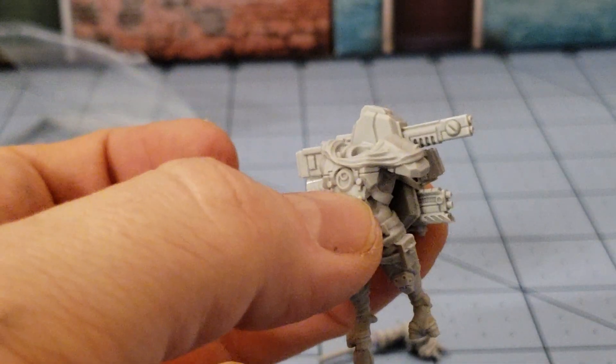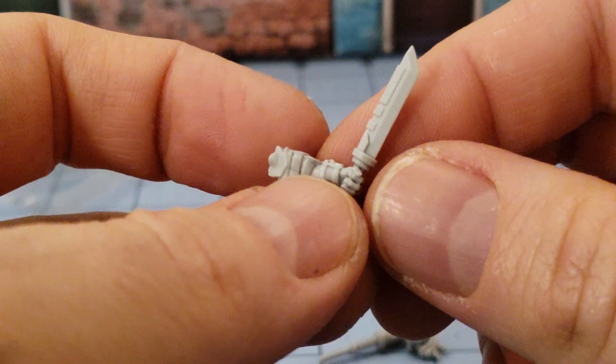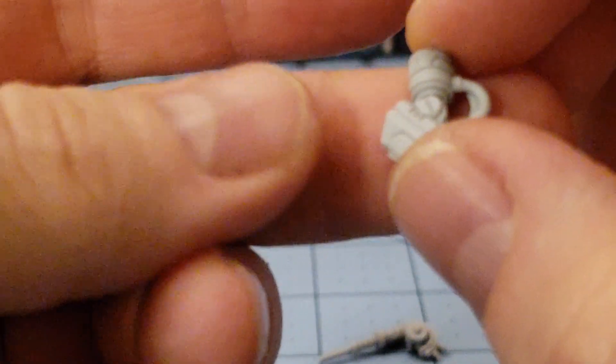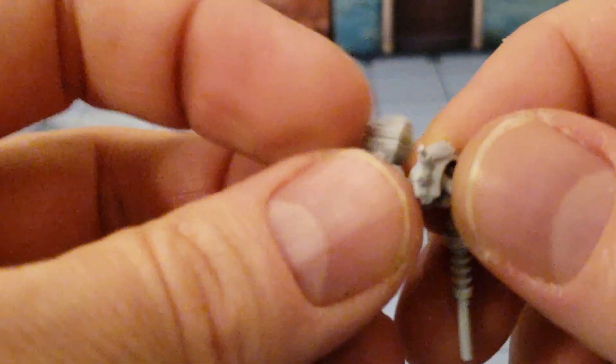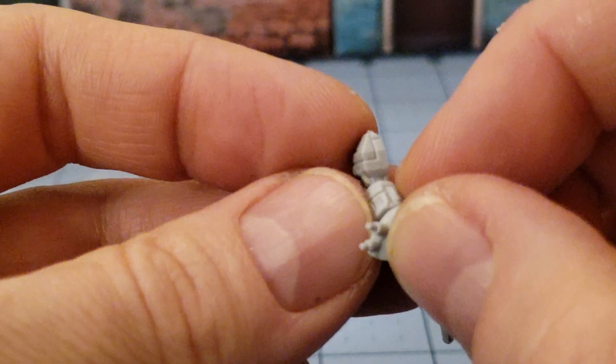One arm has a sword. And the other arm has nothing — oh, silly me. That's right. He's got a cane. He's got himself a walking stick. Something that goes like that. That's kind of cool.